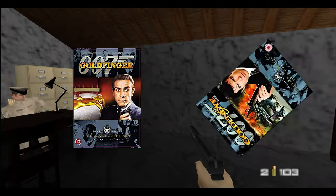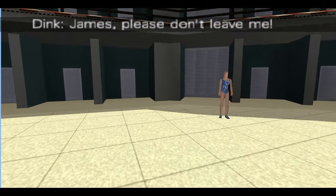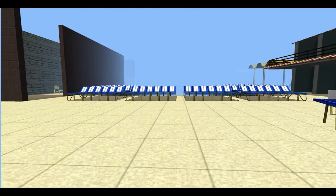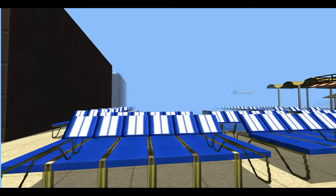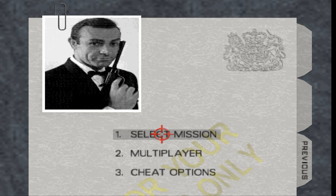This is an all-new ROM hack of GoldenEye, complete with new levels, new missions to accompany them, all following the scenario of Goldfinger as opposed to GoldenEye. I have never actually seen Goldfinger, so I can't necessarily speak to the accuracy of this game to the film, but I imagine they knew what they were doing. They went as far as to make Bond look like Sean Connery more than Pierce Brosnan, so they got that out of the way.